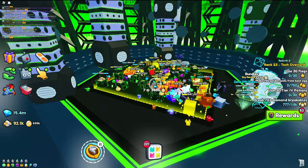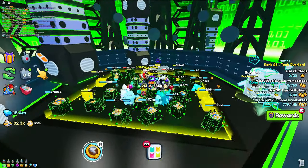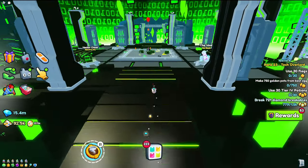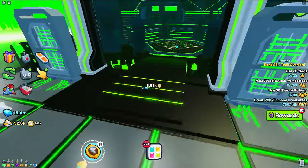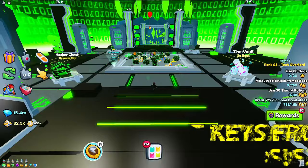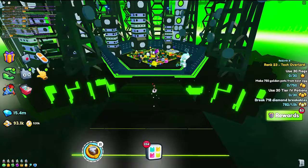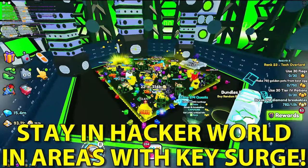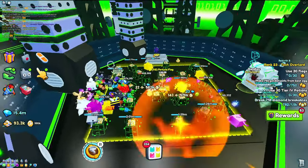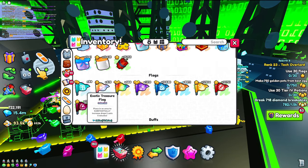We are right now inside of the hacker world in Pet Simulator 99 — this is the newest update added to the game. You pretty much want to be in the last area, or really just any area inside of the hacker world. Although you can get hacker keys from other places like the prison and the summer worlds, the hacker world itself gets you the most. The last area, the hacker mainframe, is going to be the best area to collect them.